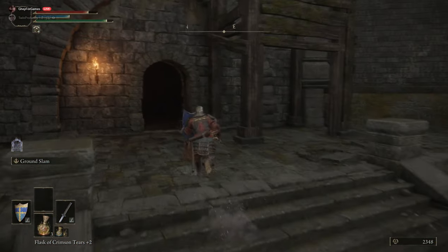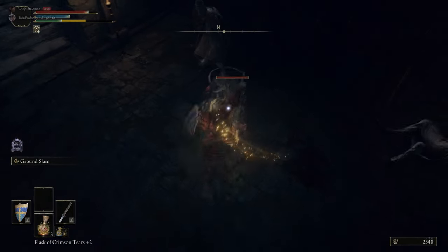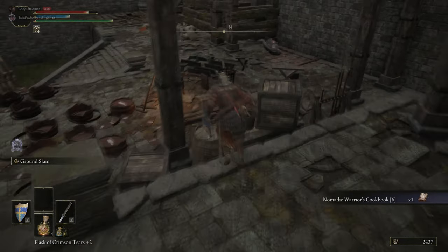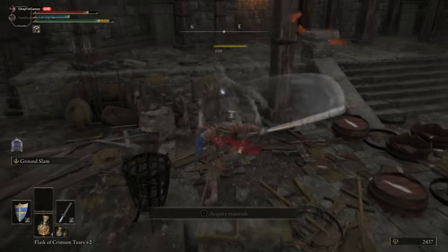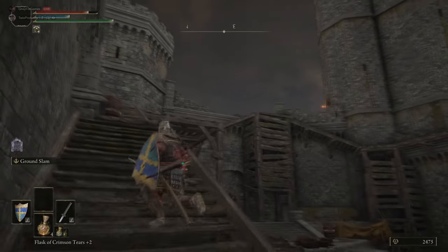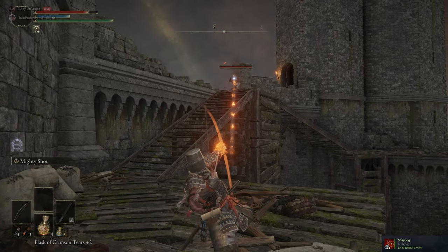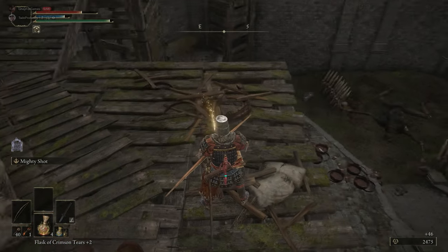Those Godric Soldiers outside can drop the Lordsworn's Greatsword, the Brass Shield — which is a fantastic shield — the Godric Soldier set (helm, surcoat, gauntlets, greaves), Smithing Stones, bolts, Lordsworn's bolts, Warpick if they're holding it, and the Heavy Crossbow if they're wielding it. The Brass Shield is probably the best medium shield in the game if you can get a hold of it.